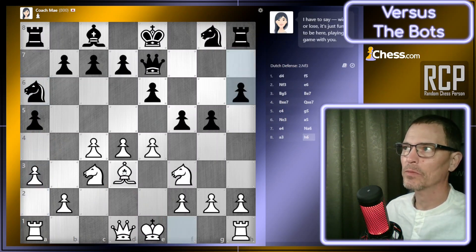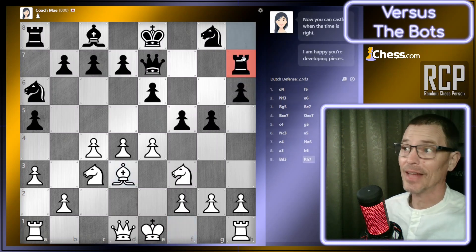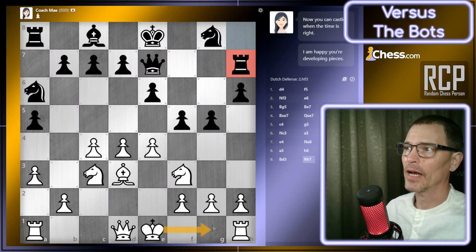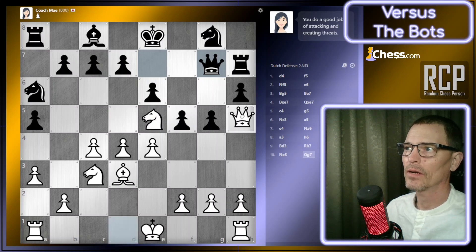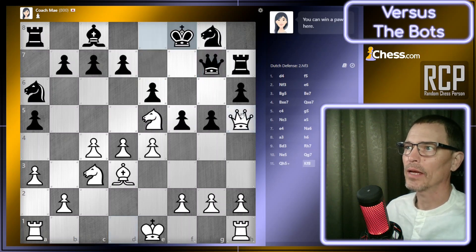Lots of pawn pushes by this bot. I'm not sure how May as a coach is playing like this — that's got to be a mistake. I'm not sure if I want to castle in the middle of all these pawns coming down. I'm going to put my knight in here now, which will prepare a check. I don't think that stopped my check, so I'm going to go ahead and check over here. The king can move out of the way — I can check again, but that just loses a knight.